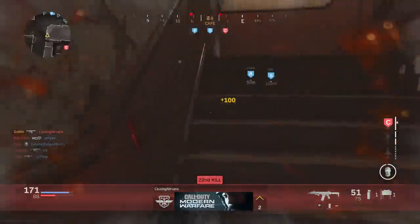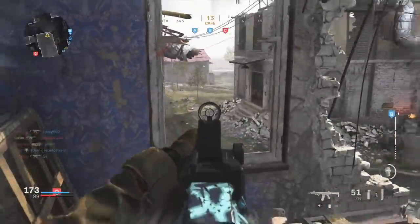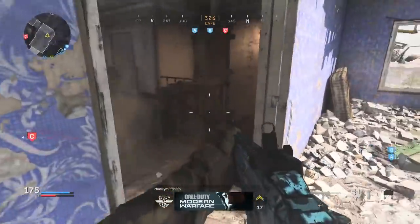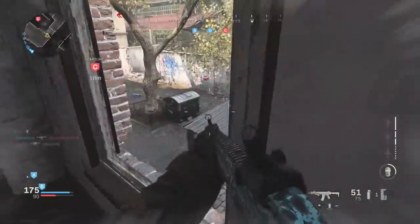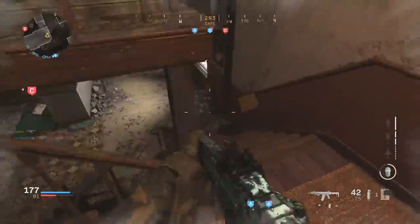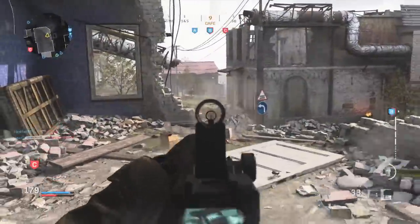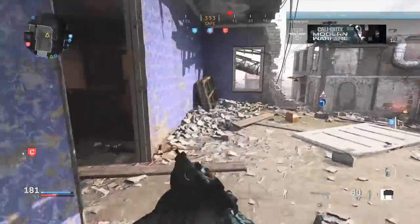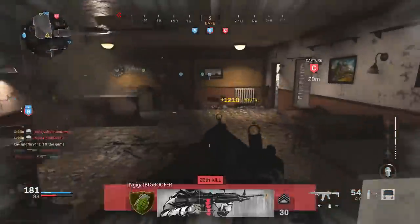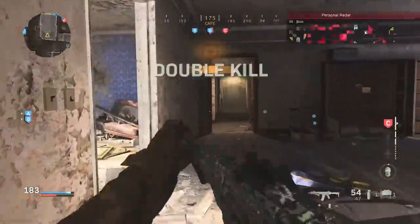Coming in at perk three is Shrapnel. Shrapnel lets you start out with two Claymores per life, which is pretty nice — especially on a map like this where the strategy is to patrol the middle, left, or right building until you get your streaks. Having those Claymores to protect your back or sides is important because there are so many different jump-ups, windows, and staircases. That covers the perk and equipment setup.